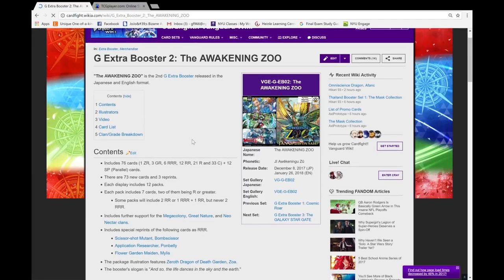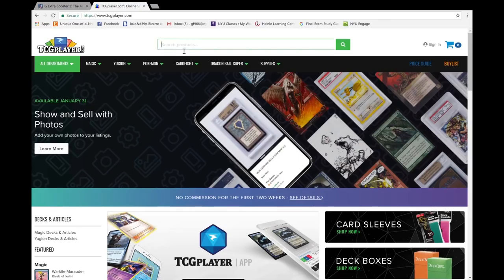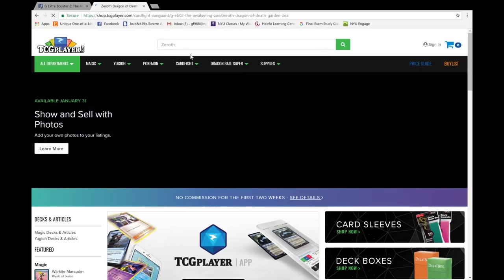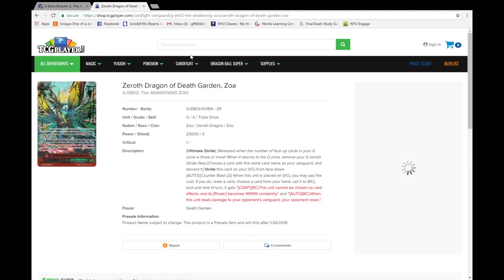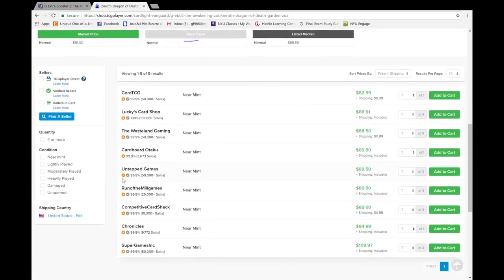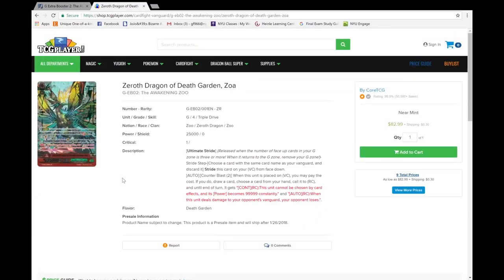First is Zoa. Zoa actually comes two in a case because it's the Zoo Booster and there are only Zoo cards, so Zoa shouldn't be that expensive for ZR rarity. Pre-release wise, Zoa is going for $80 on Core TCG, rounding up to $110 at Super Games Inc. I think it's going to go down quite a bit because a lot of people don't realize there are going to be two in a case. On top of that, it's really one of the worst CRs next to Drachma. Unlike Drachma which has five clans to support, Zoo only has three, so there's less demand. I think Zoa will go down to like the $60 range.